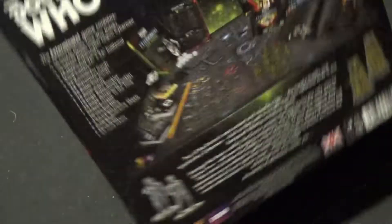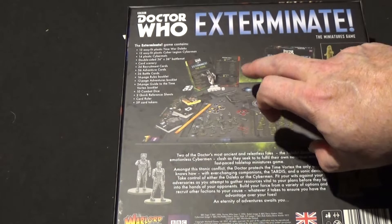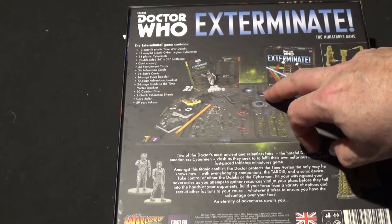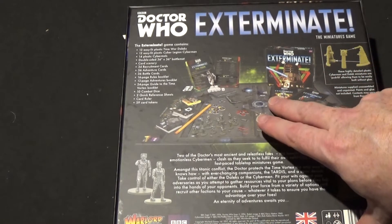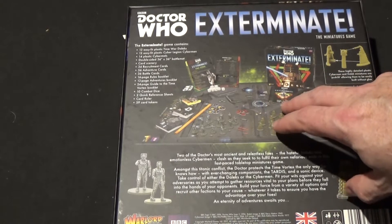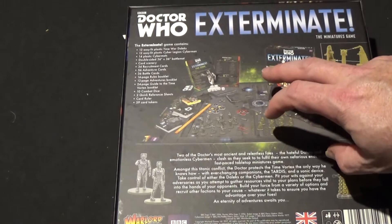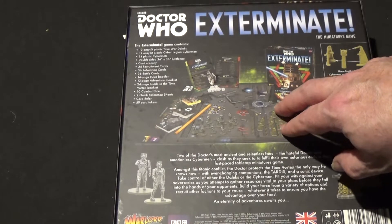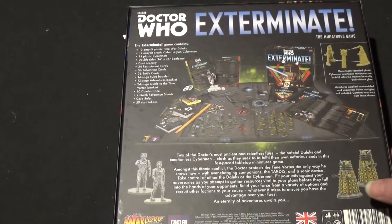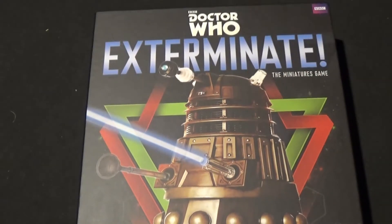Let's turn it round so we can have a look at the back of it. In the box we get 12 Daleks, 12 Cybermen, 14 plastic Cybermats, double sided battle mats, card scenery, 34 recruitment cards, 56 adventure cards, 36 battle cards, 16 page rule booklets, 12 page adventures booklets, 24 page guide to the time vortex booklet, 10 combat dice, 2 quick reference sheets, a card ruler and 59 card tokens. This is the war between the Cybermen and the Daleks.